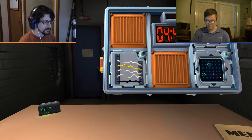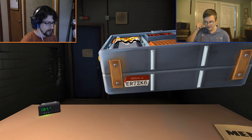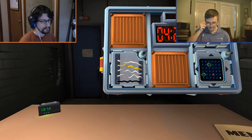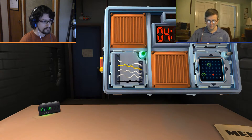All right, I'm going to start off with wires. How many wires are there? Five. Is the last wire black? Yes. Okay. Is the last digit of the serial number odd? No. Okay. Is there exactly one red wire? No. And there is a black wire. Cut the first wire. Good. That one's good. Cool.